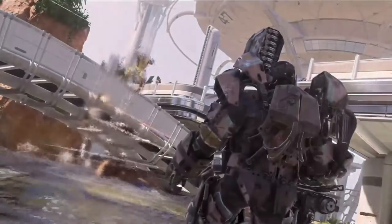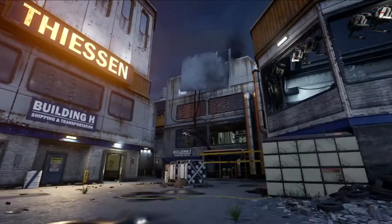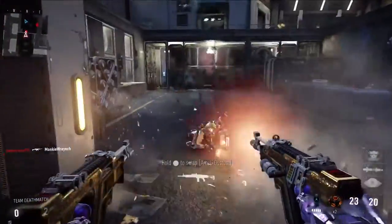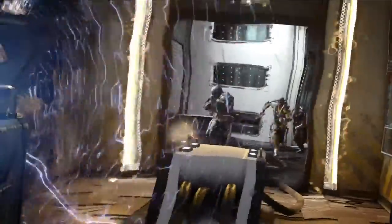you're also going to be getting the OHM weapon, which you already have if you have the Season Pass on Xbox One, and also the Exo Zombies Infection map, as well as the new Grapple Hook ability, which is really, really cool. You guys are going to be seeing the Grapple Hook in action in a minute. It's actually a new Exo ability that's coming as part of the map pack.